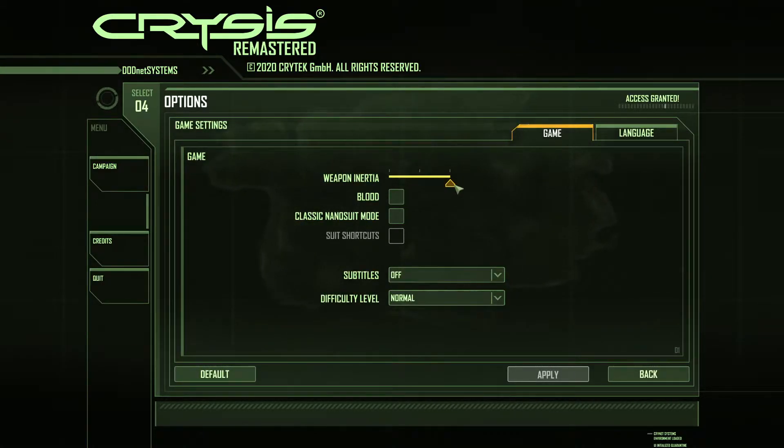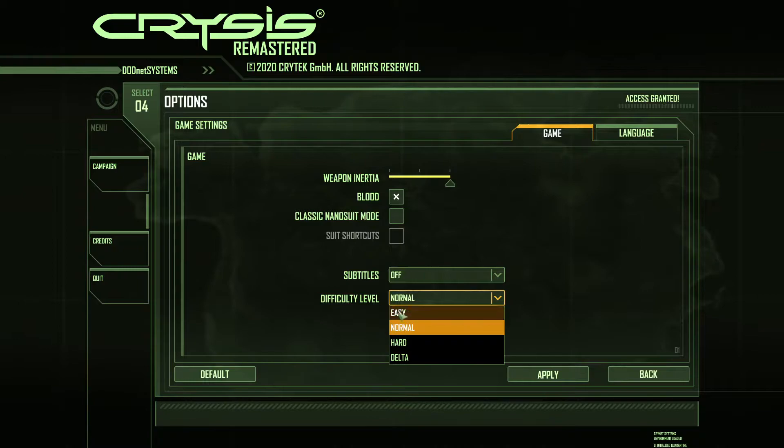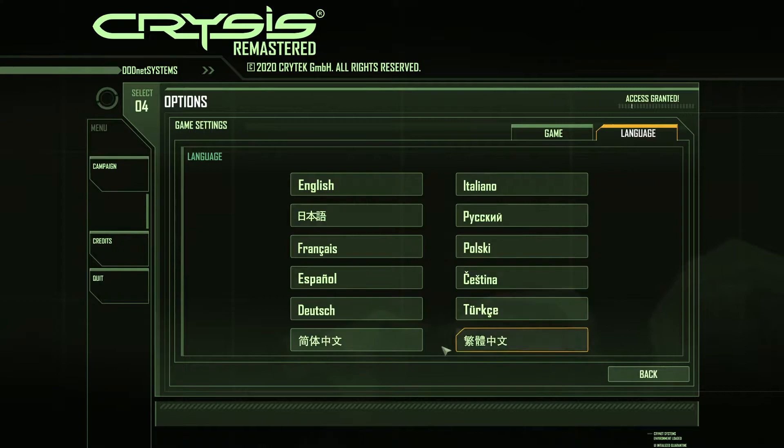In the Game Settings you can set weapon inertia on or off, classic nano suit mode and suit shortcuts. There are subtitles, cutscenes only on or off, and difficulty levels from Easy, Normal, Hard, to Delta. You can also change different languages — most common languages are available.